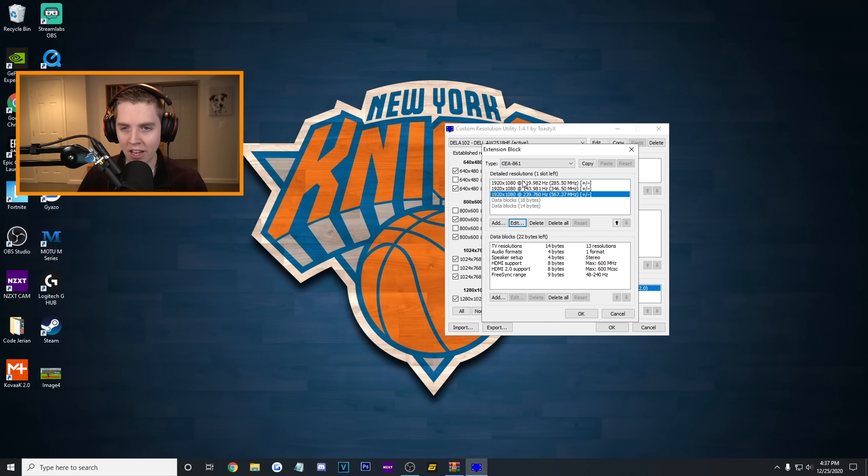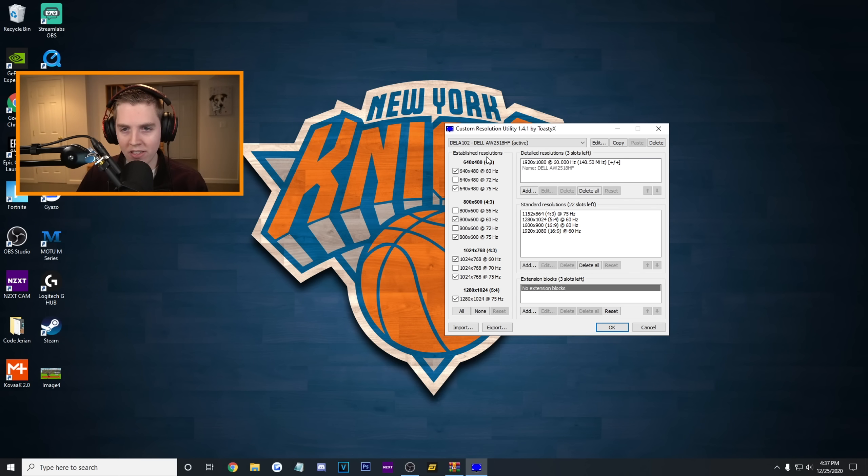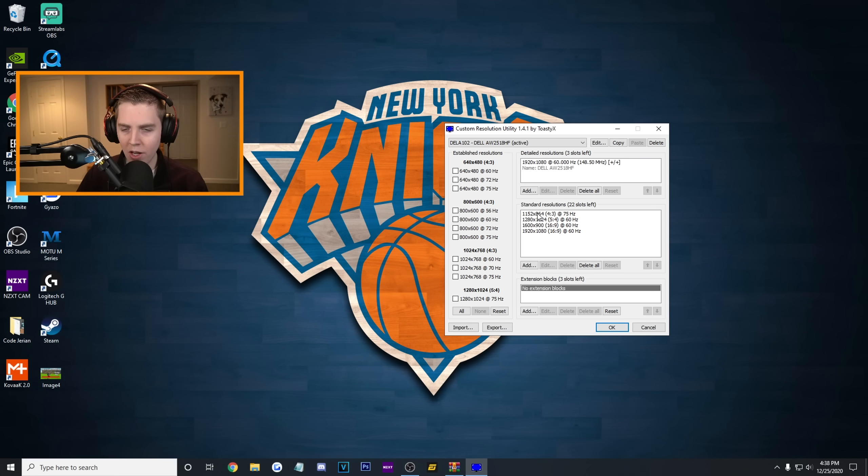Before you click OK again, go to the Detailed Res under Extension Blocks - this is what I just edited. Delete the top three one by one. You don't need to delete the data blocks, we can leave those. On the left under Established Resolutions, you can see a lot of them are checked - we don't want any of them, so hit None. After that, under Standard Resolutions, we don't really want any, so delete them all.